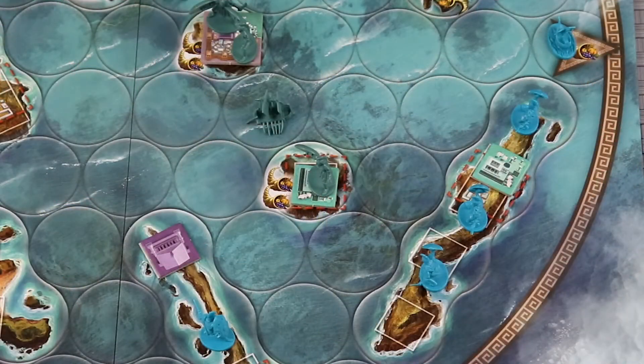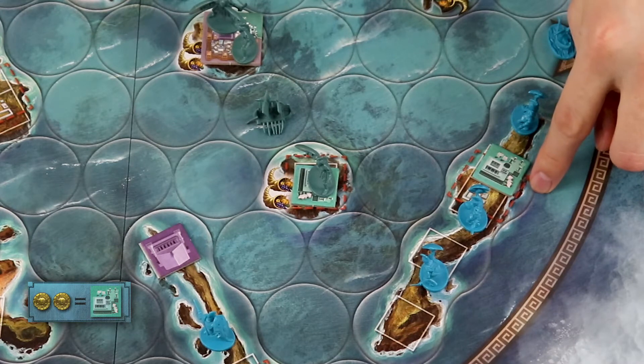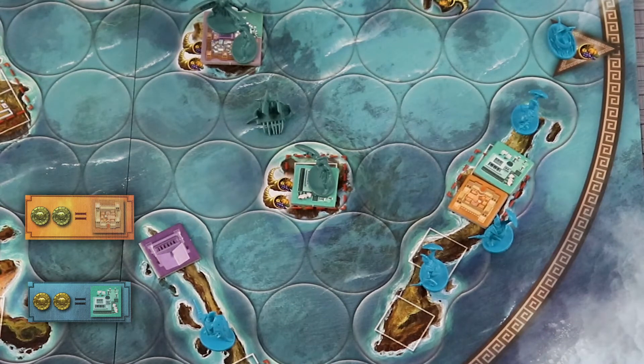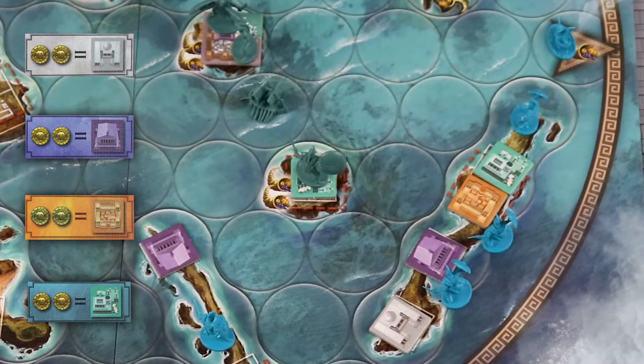Each god will also let you construct a building they are associated with. Buildings are two gold pieces each and provide a benefit. Ports give a sea battle defensive bonus in adjacent water spaces. Fortresses will give a defensive bonus to land battles on the isle. Temples will give you a discount of one gold piece for using mythological creatures, but you must always spend at least one. The university does not have a special bonus, but as soon as you own all four buildings, you turn them in for a metropolis.